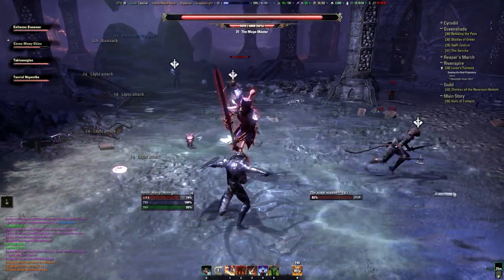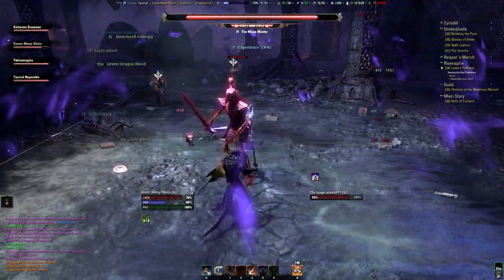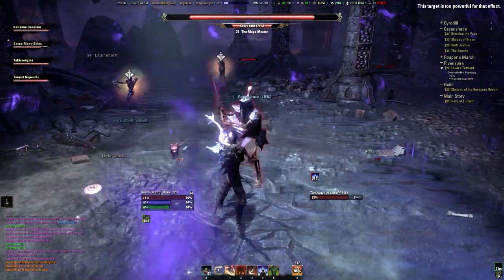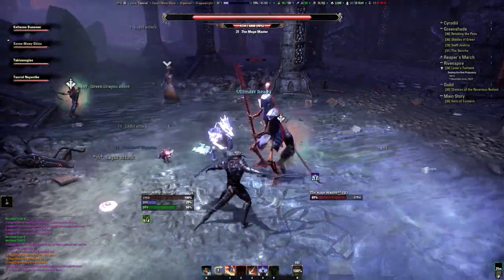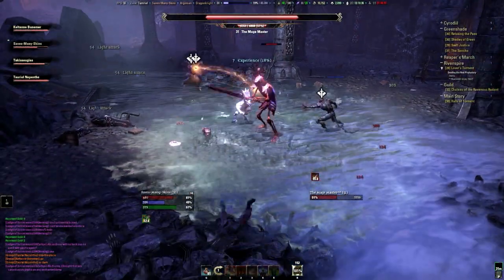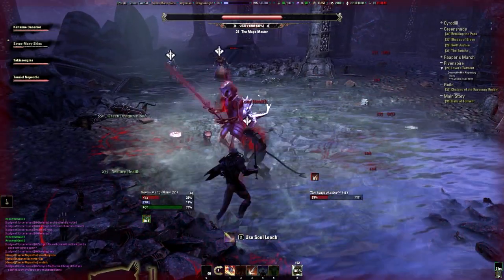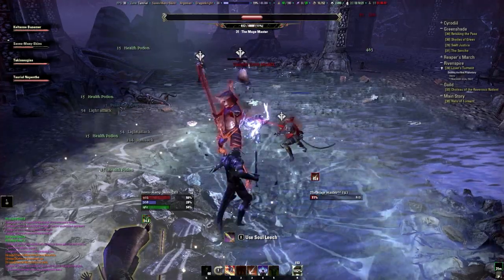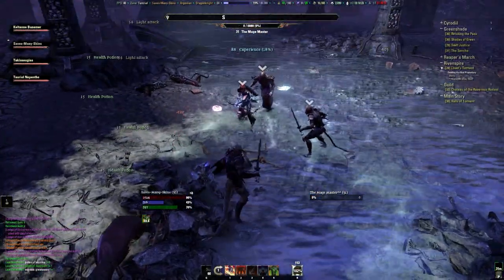On the right you see the guy with the two swords heading for the mages, while on the left we have our archer taking down the mages on my left. Once they're done they will join me for the boss - and I could have blocked that one. When the adds are down the boss is not that hard anymore, as you can see here.